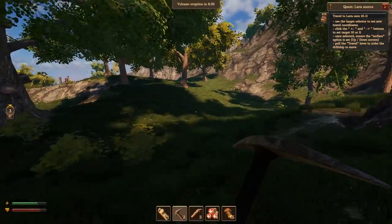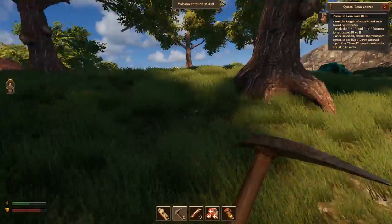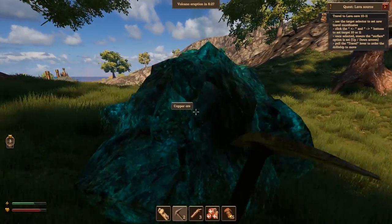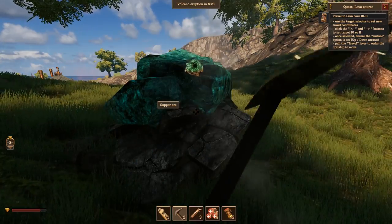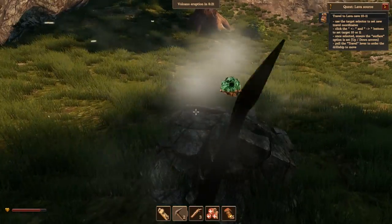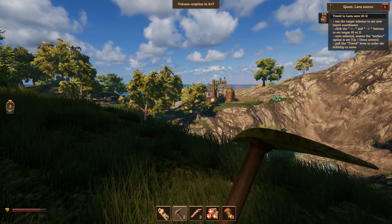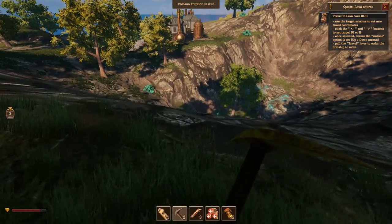There we go — we got some copper over there! I wonder if there's iron in this game. Maybe, maybe not. We should go check out that town over there too. We don't have much longer on the video, but next video we're going to try and take out the thing in the lava cave — that big drill thing that's basically causing all the problems.